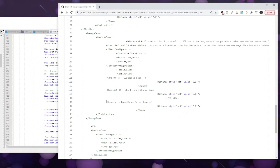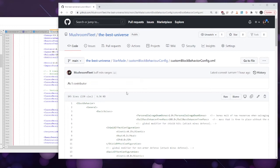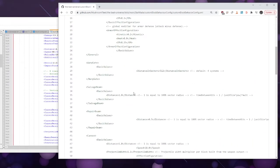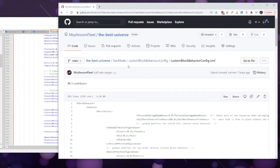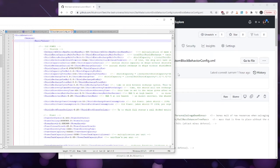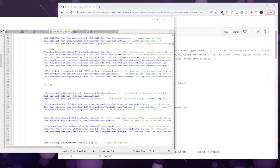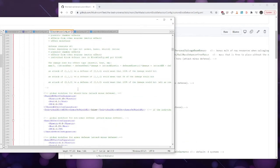You can see cannon, missile, beam — distance, distance, distance — we're only changing the distance line, nothing else. Everything else is exactly the same; anything not in here doesn't get changed, and it will give you an error if you do it wrong, so you can't do it and not know. That basically shows how to do the custom block behavior config XML — all you have to do is mirror the structure.